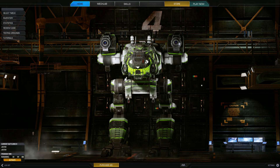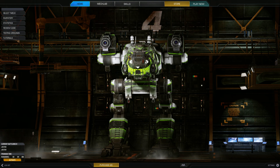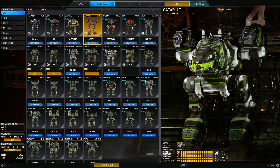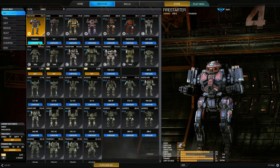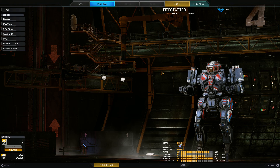They also released the Ember, the Firestarter Hero Mech. It is a light mech, which I have been looking for — a light mech hero — because I never did like the Deathsnake. I need to play some lights, so I did buy the Firestarter right here.